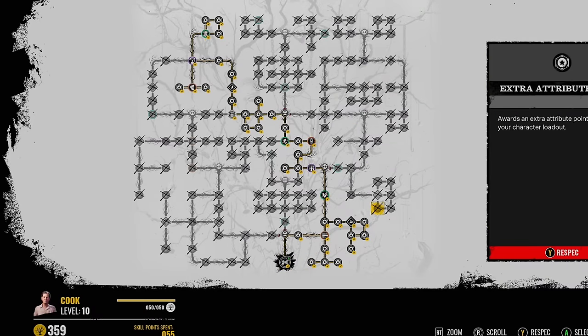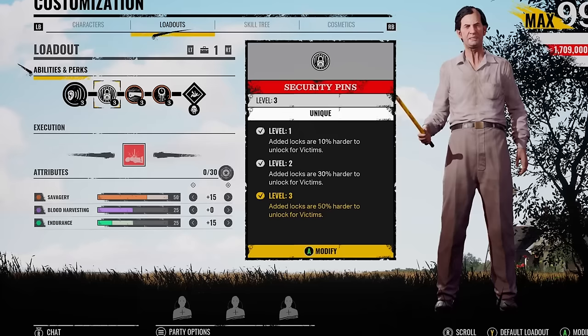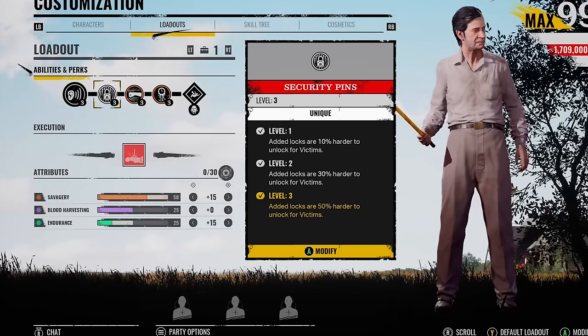The skill tree for this ability — right side, pick up Big Swings, Serrated is random. And then you come up here and pick up Security Pins right here. I've been having a lot of success with this build, it's really good. You can jump into some games with Cook, my favourite. See how good it is.